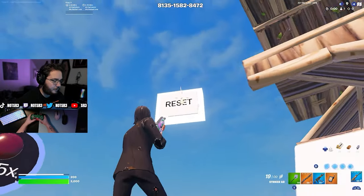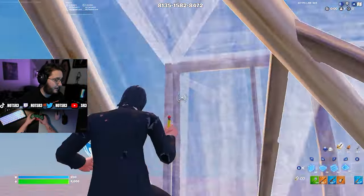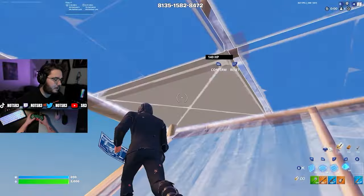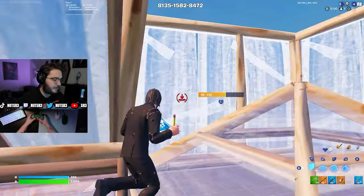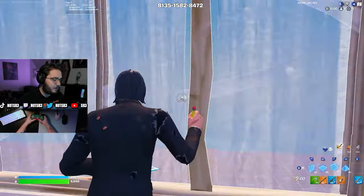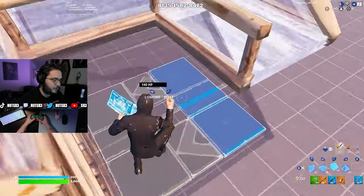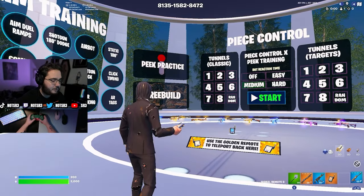Right after that, I do go to the 1.2 speed, which is a little bit faster. It speeds up everything, but it helps your crosshair placement a ton — trying to keep it nice and small so you're not over-flicking. It's kind of hard to get used to, but once you do, it helps a ton. You'll be full piecing kids like never before and you'll have the best aim ever, because your crosshair placement affects your aim a ton.